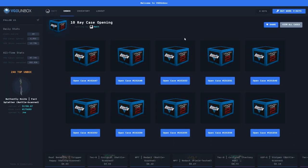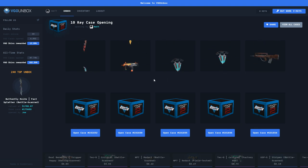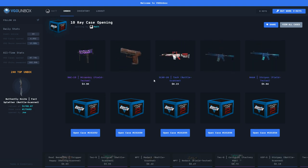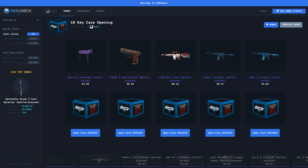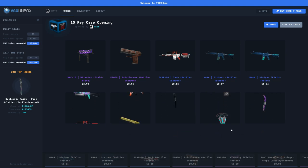I'm going to use my 10 keys that I just deposited on VGOUnbox. I'll just click open case here and it will spin and show me the item and the value I get back. Hopefully I'll get some profit — but you never know. Alright, so this is profit definitely. This is definitely profit as well. Let's see what I can get from the last row, hopefully some profit.